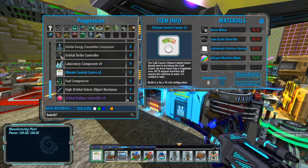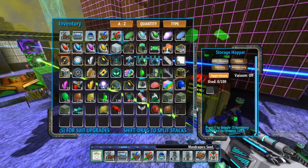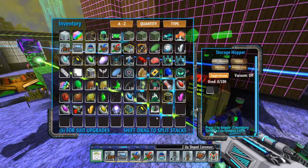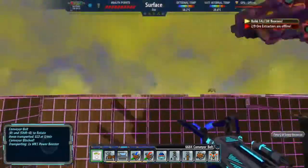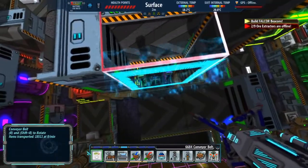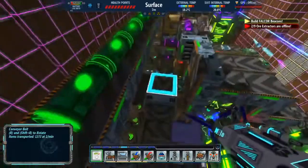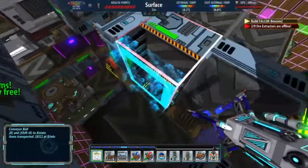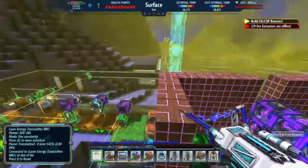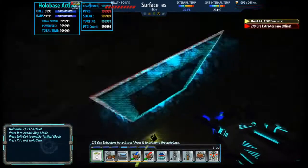So currently I have 44 alloyed machine blocks — I need 105 total. Let me find the hardened machine blocks. Jetpack's kind of annoying. Looks like I have 16 minox.